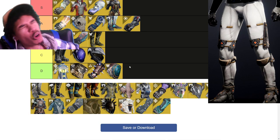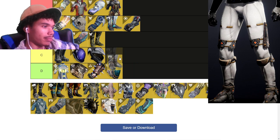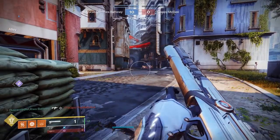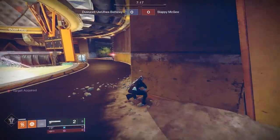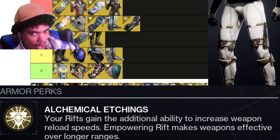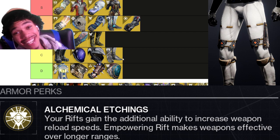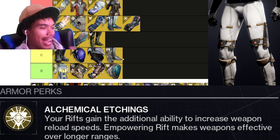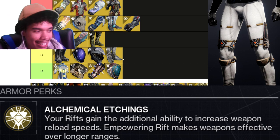Lunafaction Boots — C tier. They're really fun and give you seemingly infinite range on every weapon when you're standing in an empowering rift. You can literally shotgun someone across the map — you could be in a sniper lane and kill someone with Chaperone. It's hilarious but not something that's really going to happen consistently, which is why it's low. I'd like to see it buffed. Really interesting idea.